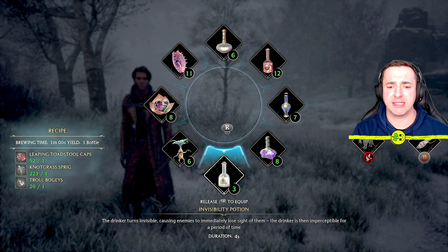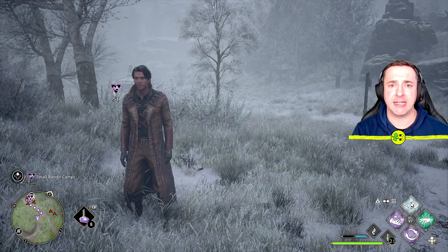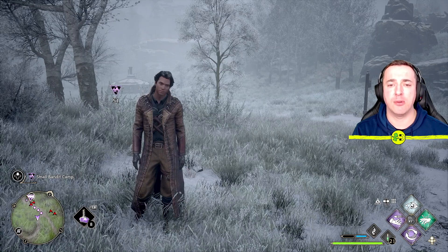I use the right stick to pop the potion into a hot slot — such as this Thunderbrew — and then when I let go of LB, it says 'release LB to equip' and it's sitting in that hot slot just below me. Then if I want to use that potion I just press LB rather than hold LB.